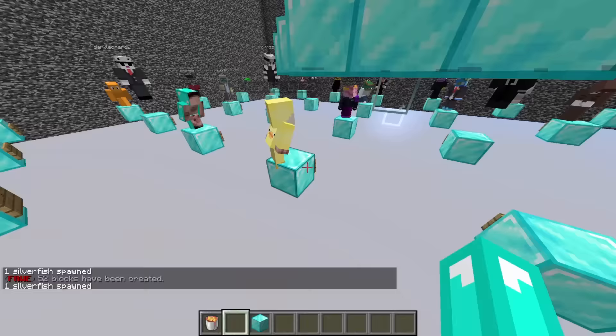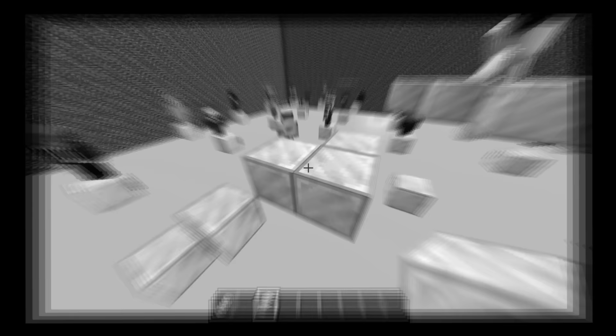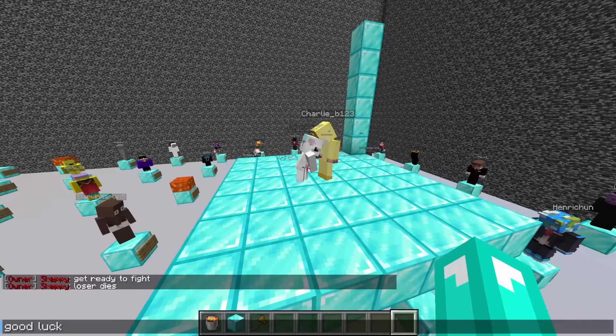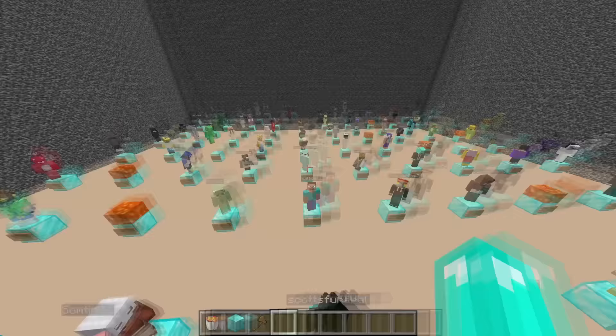The next number is — wait for it — generate: 67. And 67 is right here, there is Duck. Number 67 is going to go against number 58 — oh, are you kidding me? Not 58 but instead 38. Come over this way, get ready to fight, loser dies. Good luck. PvP is on and whoever survives — which is gonna be Charlie B — get back to your numbers. Well done.